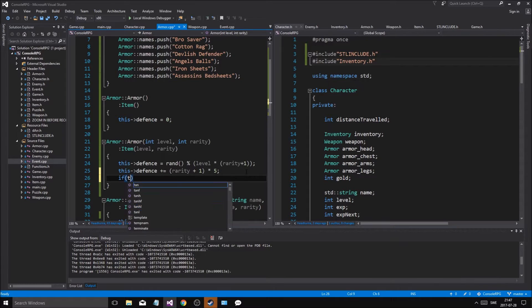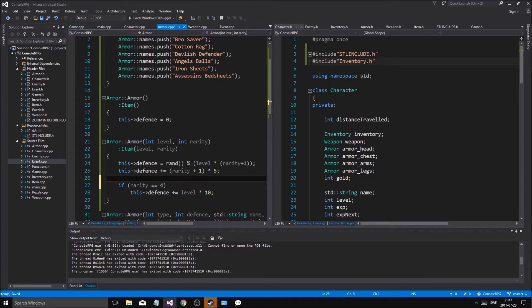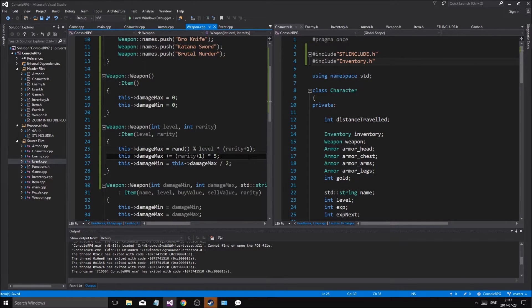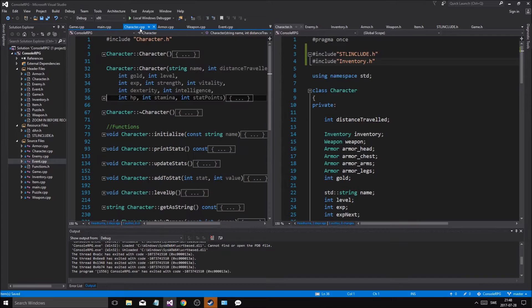And then we'll do: if rarity equals 4 then we'll say defense plus equals level times 10. So if you're level 10, you get 100 extra defense if you get a mythic. If rarity equals 3 — legendary — so you want to get some bonuses for having legendaries and stuff. And for weapon, if we do damage max, you get some bonuses from that. Then else if — so there we go, that's nice.